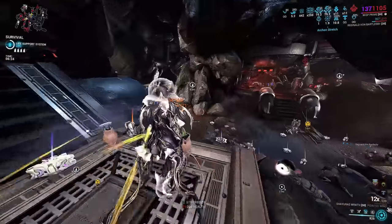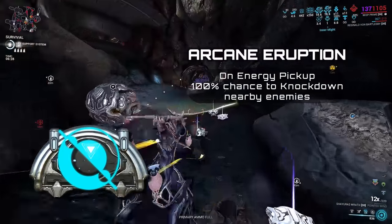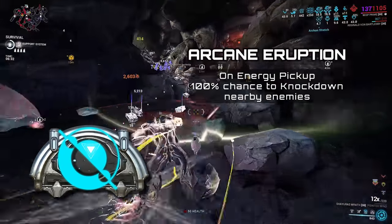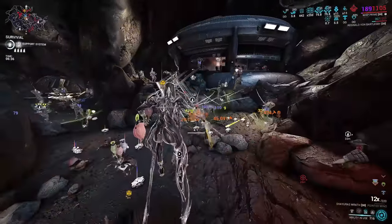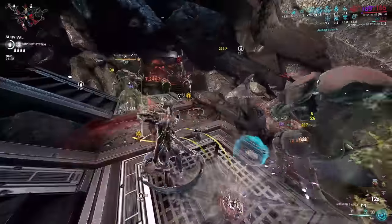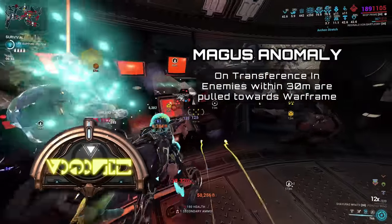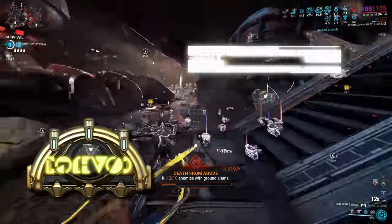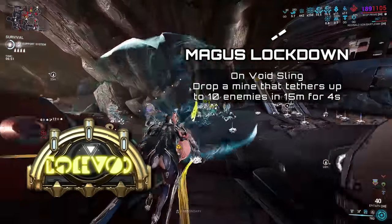For the Arcanes, this build uses the same as the first build, except I replace Energize with Arcane Eruption for additional crowd control. As soon as you pick up an energy orb, you knock down enemies within a 30 meter radius with no line of sight requirements, and this Arcane has no cooldown. For the Operator Arcanes, I'm using Magus Anomaly — performing Transference pulls in enemies towards me, which is great for my Gas AoE. And Magus Lockdown, only used for Acolytes to hold them still so you can destroy them. The recommended focus school for this is Zenurik.